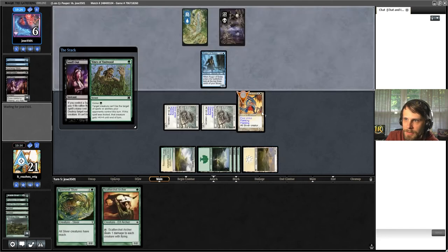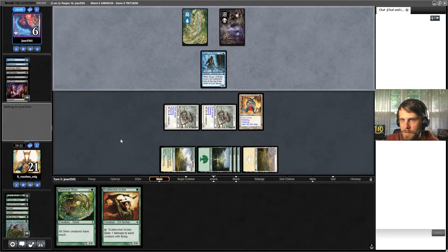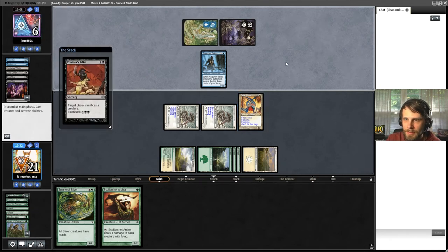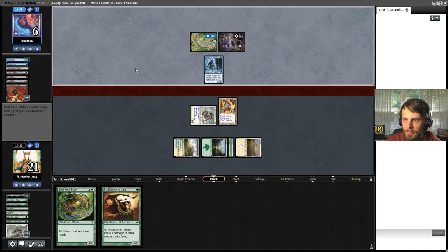Now they have to double-kill the Talon Sliver, which is fine. Or they counter the Vines, which is also kind of fun because either way they're burning two cards. This hopefully slows them down. This isn't dying this turn - it doesn't look like it. Yeah, that's fine. We can get rid of one of those - not a big deal.